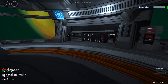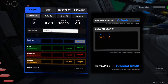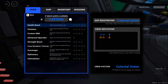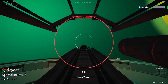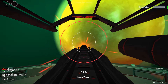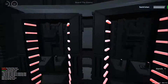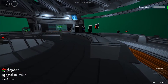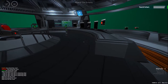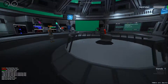We have five classes: the captain, the weapons officer — with the advanced operator talent so you can use the main turret, which we covered in another tutorial about fighting and shooting — the pilot who pilots the ship, and then two very important classes: the engineer and the science officer.